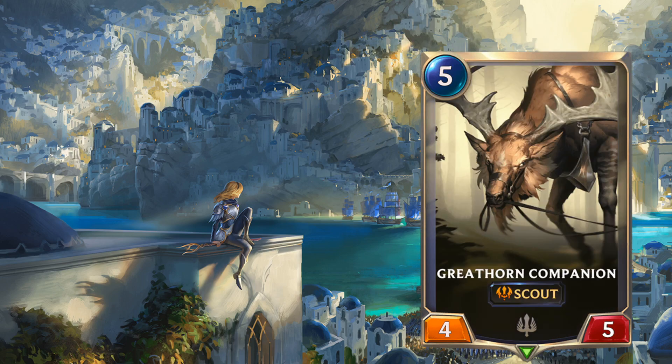Next up, Great Horned Companion — five mana, four-five scout. Nothing special. Even for a scout deck, this guy is trash. Quinn is also five mana — just play Quinn. Or play Garen, Radiant Guardian, or the five-four challenger. There are so many five-drops you can play over this guy. Great Horned Companion is predominantly meant for Expedition — zero stars for Constructed. In Expedition he's fairly good, but in Constructed he shouldn't see play unless you're against a budget or bad player.